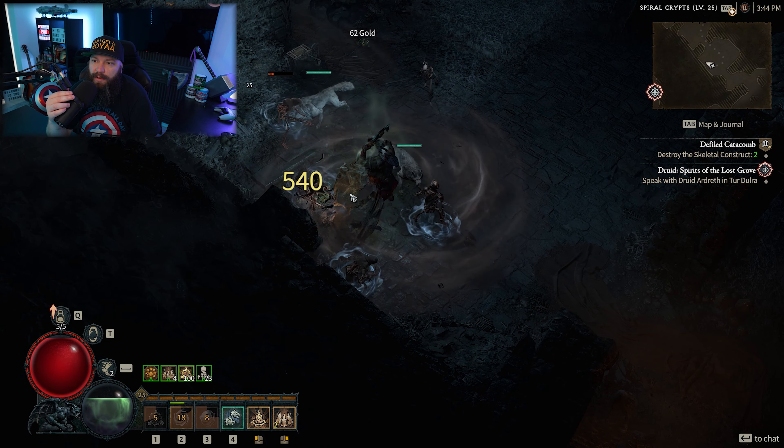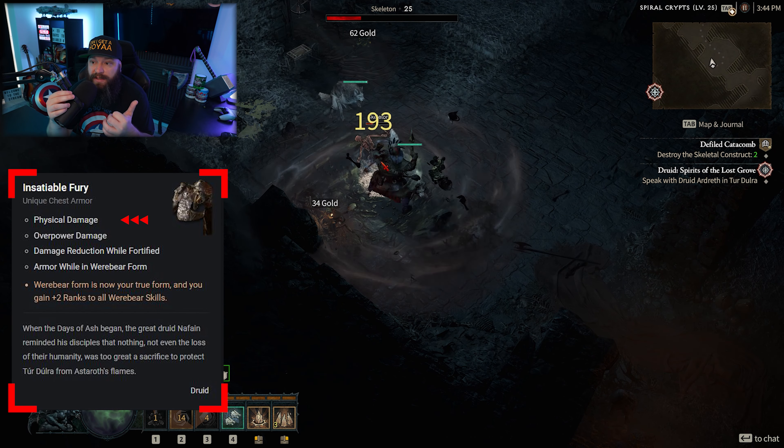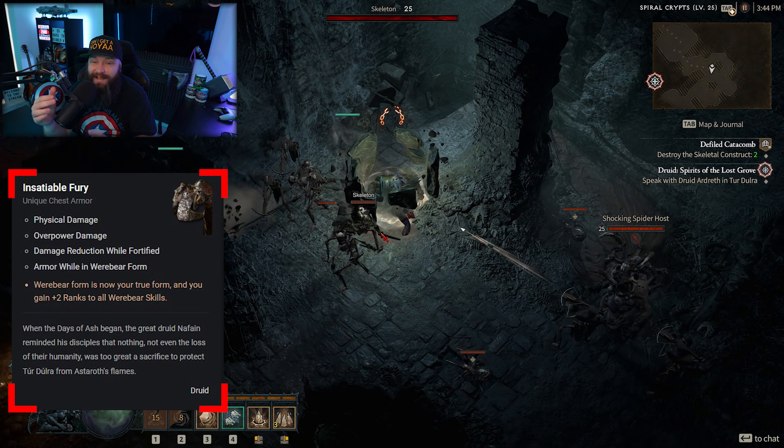In our third slot we have Insatiable Fury, which is a unique chest armor. This rolls with physical damage, overpower damage, damage reduction while fortified, and armor while in werebear form. This is clearly a tanky item.